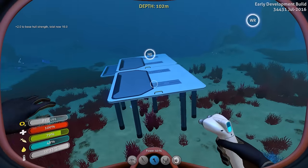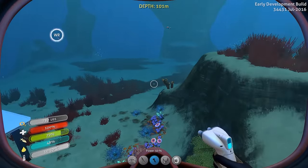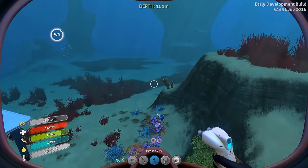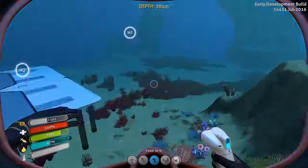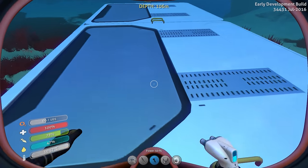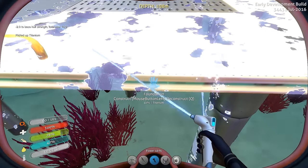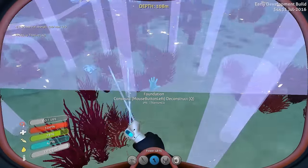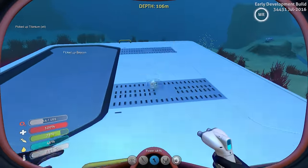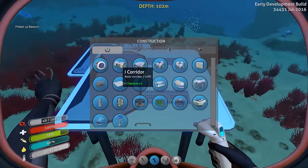The entrance is going to be a moon pool, so that should probably be even farther off the ground and then go down into the base. I don't want the moon pool being too close to the ground. I think this one can come out and we'll just make the moon pool further up.